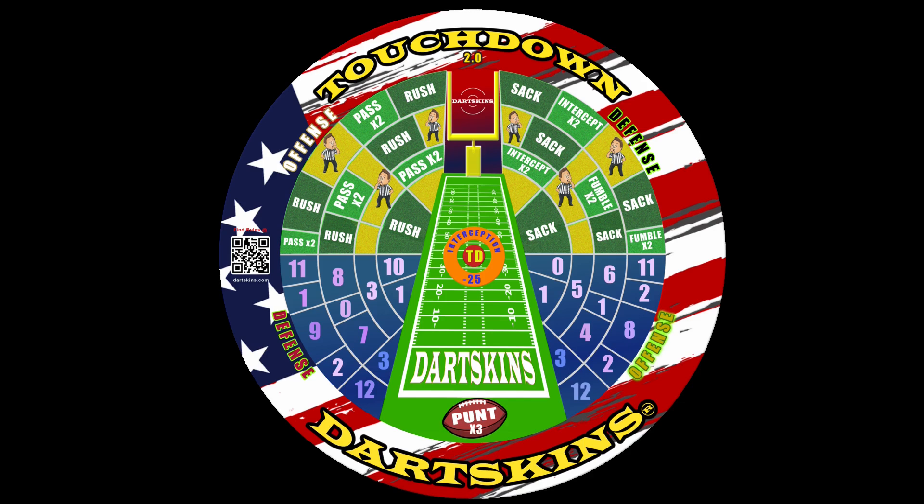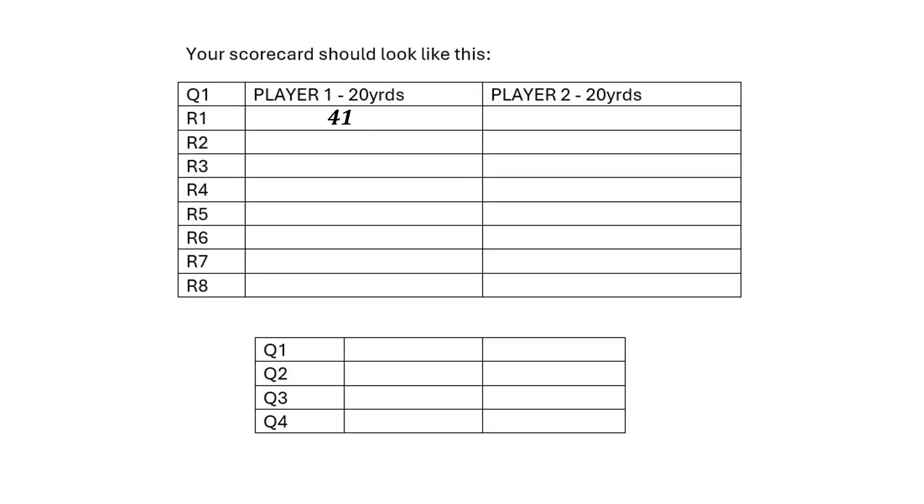Dartskins Touchdown begins in the first and third quarters with a kickoff. To initiate the kickoff in the first round, aim for the punt icon. If hit with one of the first two dart throws, use the remaining dart to score yards on the offensive side of the board. The yards you gain will be multiplied by three and recorded on the scorecard. If the punt icon is missed with the first two dart throws, no yards are gained and the player will start the second round at 20 yards.